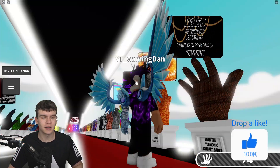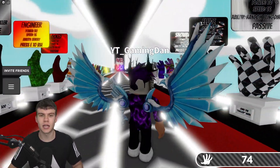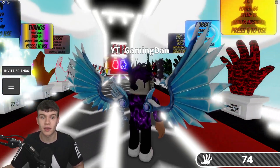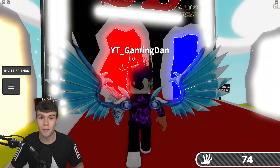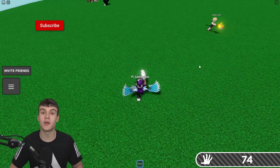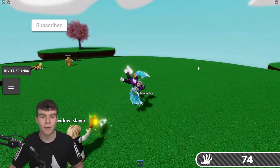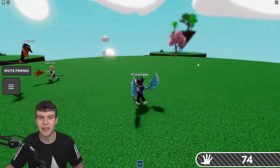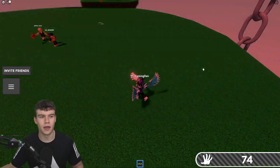Essentially what this ability does is when you hit someone with the leash glove, you attach a rope to them and they become ragdolls — you can drag them across the map. You can actually attach ropes to as many people as you want. However, when you get hit while you have people attached with ropes, they all get released from the ropes as soon as you get hit.